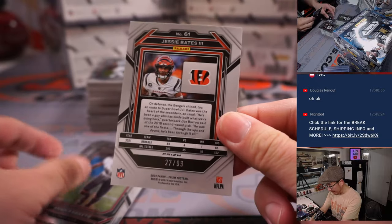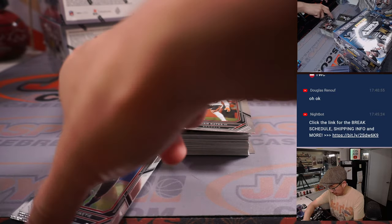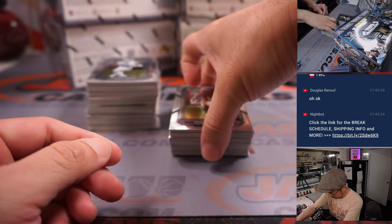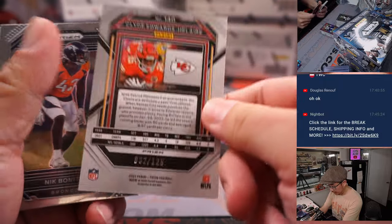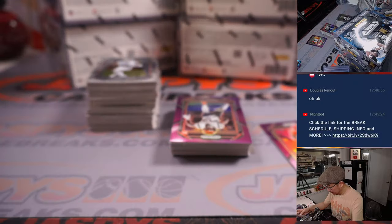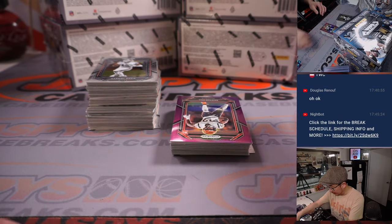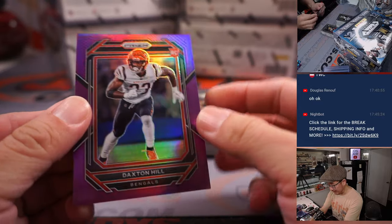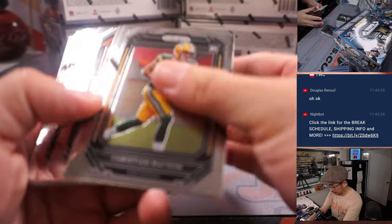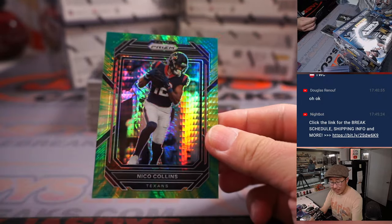We got a Jesse Bates, 27 out of 99, Cracked Ice for Cincinnati — Michael. We're on to Cincinnati. Greg Dulcich, Clyde Edwards-Helaire to 125 — Chiefs, that's going to go to Michael Gabbai, who picked up the Chiefs straight up. Got a Daxton Hill, 19 out of 125 for Cincinnati — another one for Michael P., different Michael. Nico Collins to 175 for Houston — that's going to go to Gabe.